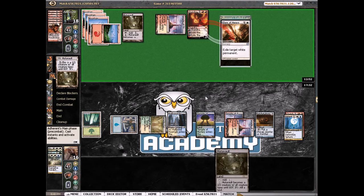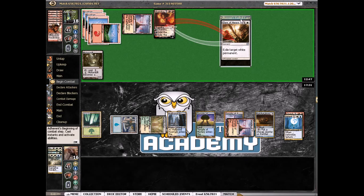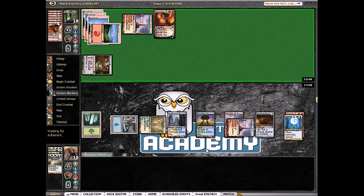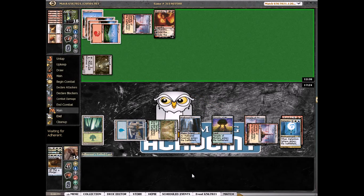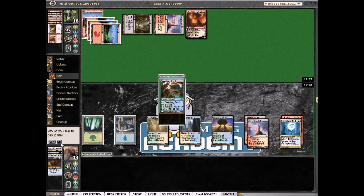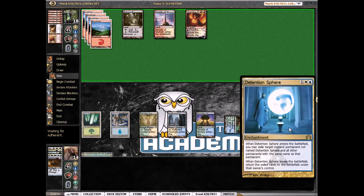Attack for two — yep. And this is gone forever. Gotta make sure to put a charge counter on this. Wear and Tear — that's very unfortunate. So now we need to draw Revelation for sure. I wonder if there's another one — get this Detention Sphere.